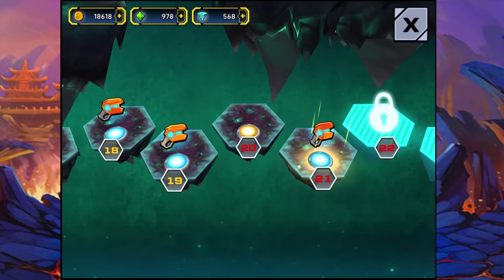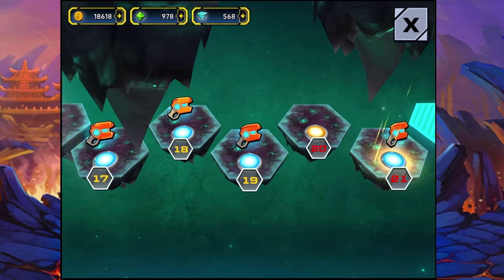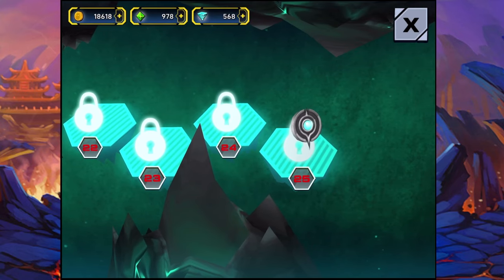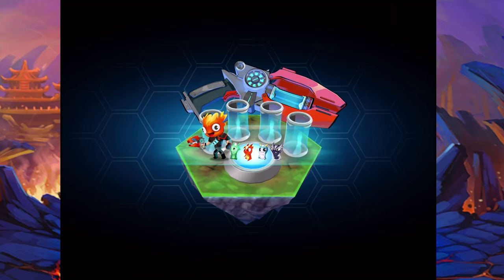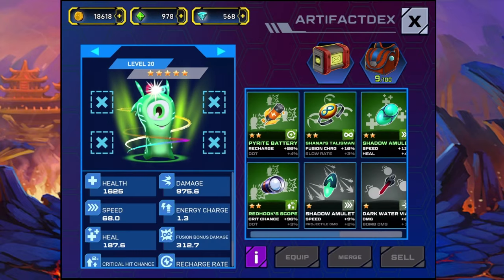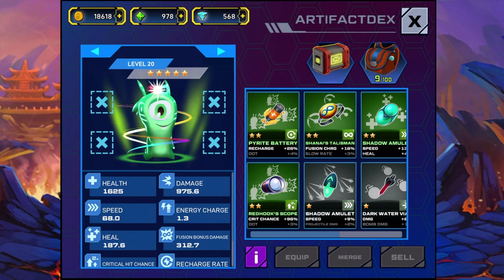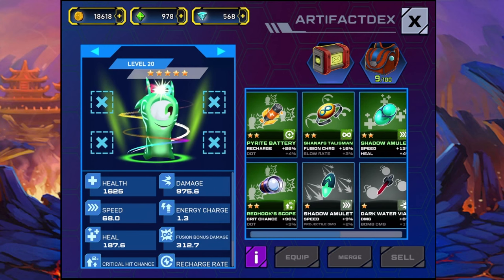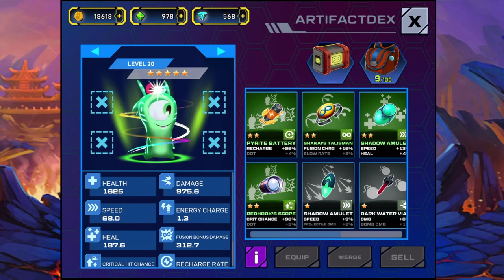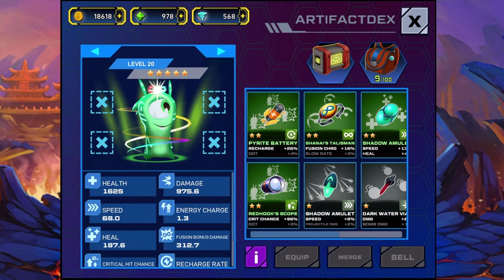Every five levels you can get an artifact. The artifacts that I have at the moment are pretty cool. There's one that is actually increasing the recharge — Fusion Charge plus 16. That's pretty good. There is one that also increased the critical hit chance and the recharge. These are just two stars, and some are just one star. Of course, the higher the rarity, the better they are.